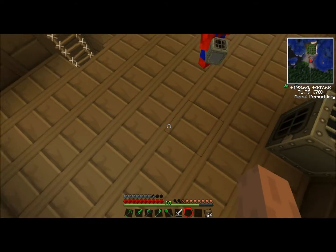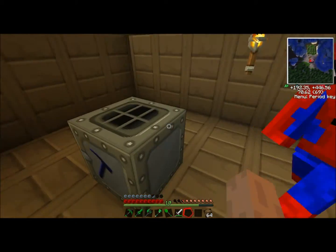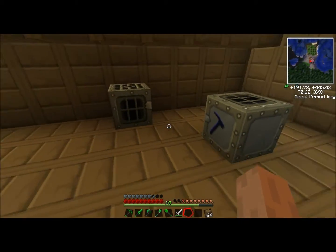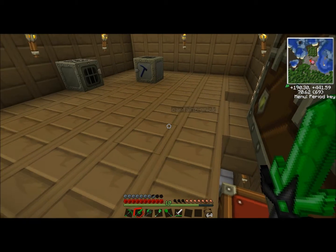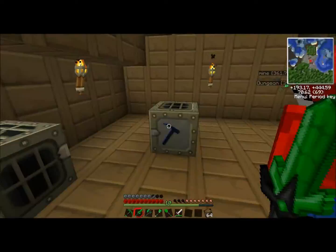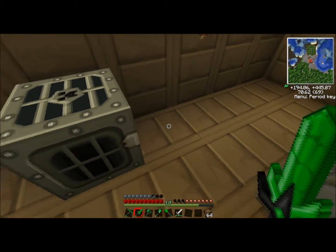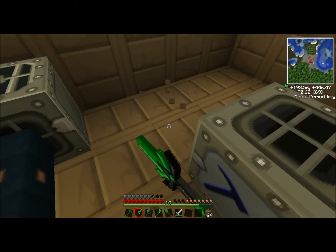Place it right where I'm standing, right here — perfect. Now we need some copper cables to go from the generator into the macerator. I already showed you how to make copper cables; Nick's going to go ahead and make some. He's going to place some cables in between the generator and the macerator, going behind — right here, here, and here.